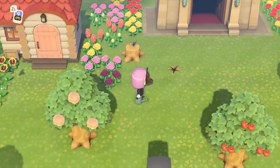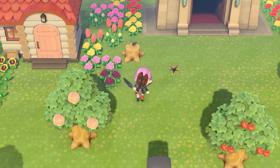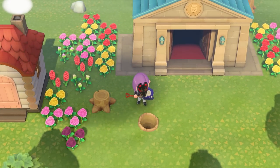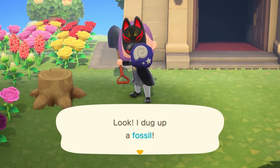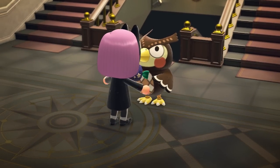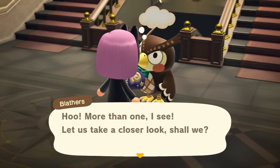If you really want to make some fast cash, consider selling the 3-5 fossils that you can find each day rather than donating them at the museum, as they might be worth thousands of bells each. Just make sure that you have Blathers identify them first, otherwise the Nooklings will seriously shortchange you.